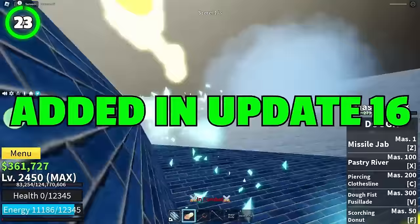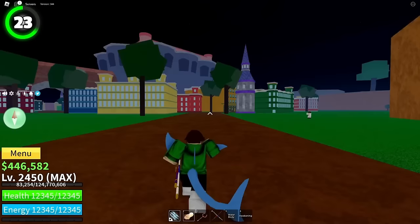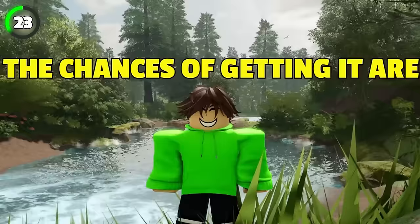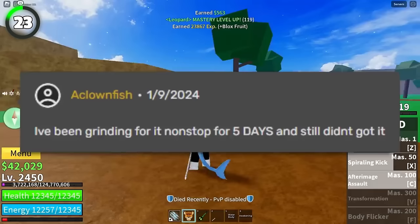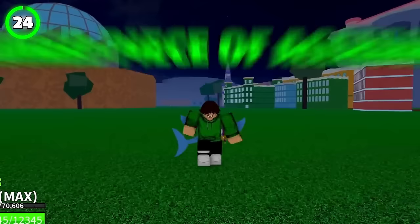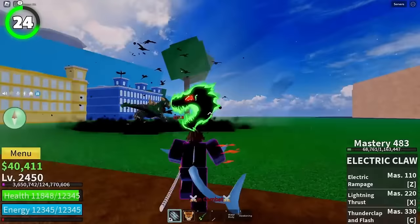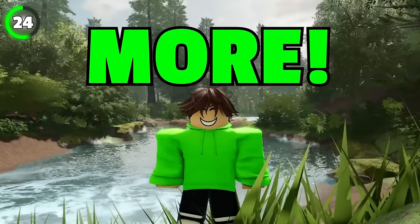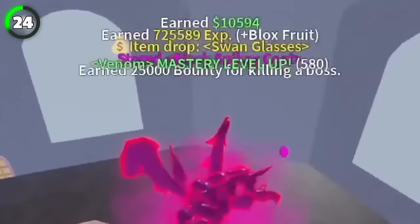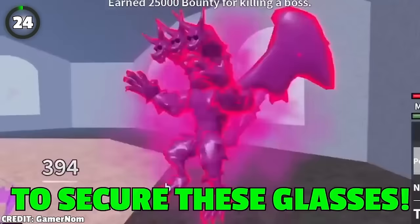The Hallow Essence is an item added in Update 16, used for spawning the raid boss Soul Reaper at the Haunted Castle. It's only obtainable in the third sea by either praying at the graveyard or getting it from the Death King by random surprise — both difficult, with only a 2.5% chance. One player even said he ground for 5 whole days and still didn't get it. Swan Glasses boost defense, cooldown reduction, and movement speed, but the drop chance from Dawn Swan is only 2.49%, meaning you'll probably have to kill him around 40 times.